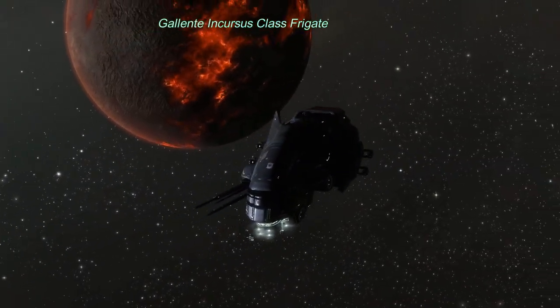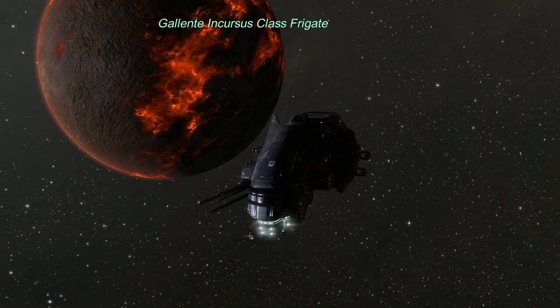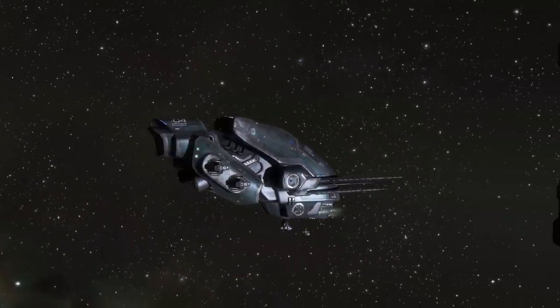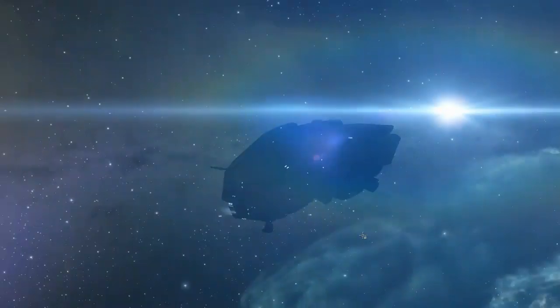The Gallentean Incursus class frigate is one of my favorite ship designs in EVE Online. It has an aggressive, snub fighter type look to it. This big long thing in the front looks like kind of a lance, as if it jousts with other ships. And that's not far from the truth, but this is not a weapon.